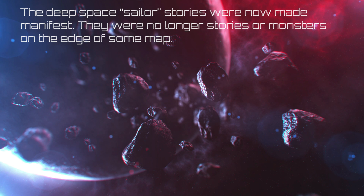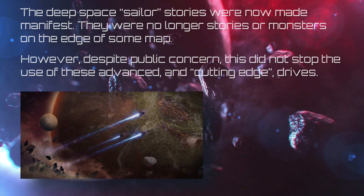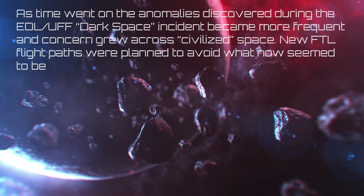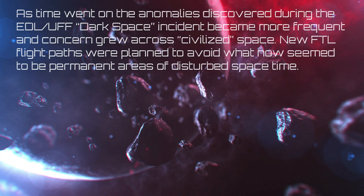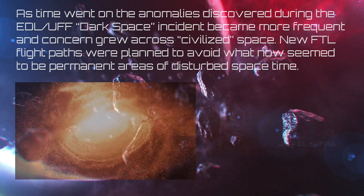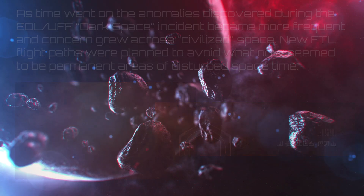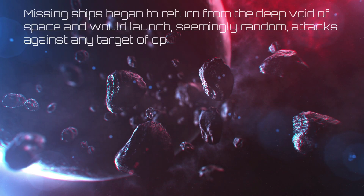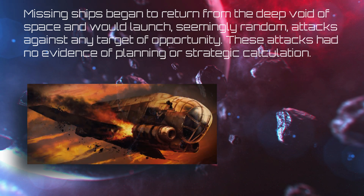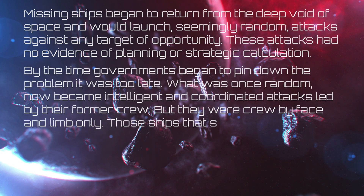Despite public concern, this did not stop the use of these advanced drives. As time went on, the anomalies discovered during the EDL-UFF dark space incident became more frequent and concern grew across civilized space. New FTL flight paths were planned to avoid what now seemed to be permanent areas of disturbed space-time. Missing ships began to return from the deep void and would launch seemingly random attacks against any target of opportunity, with no evidence of planning or strategic calculation.